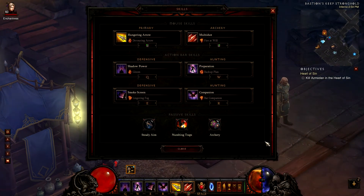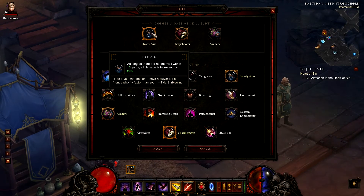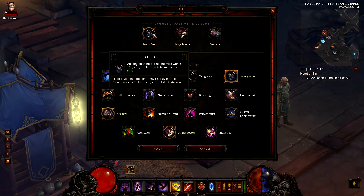Now the only ones left are the passive skills. The first passive skill I use is Steady Aim. This is just an awesome passive skill to have because it increases your damage by 20% when you are more than 10 yards away from an enemy. Since you're a Demon Hunter and always attacking from a distance, this passive skill is a must-have for your build.